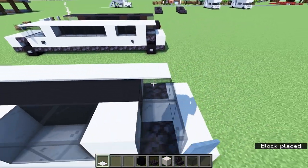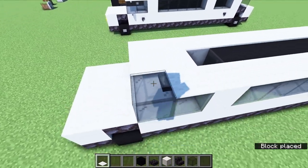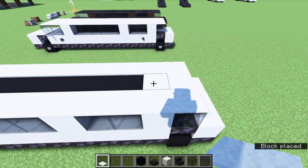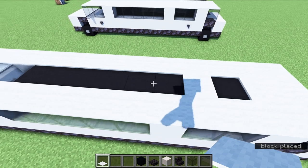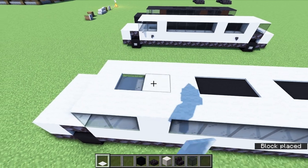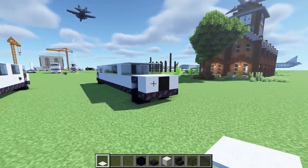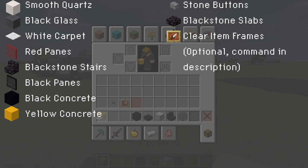Finish this off by placing white carpet around the edge of the roof but don't fill in the middle yet, so it should be looking like this where we have this nice perimeter. Go to the back, place one carpet right here in the middle, leave a one-block gap, then place a carpet, leave a two-block gap, place a carpet, then a two-block gap, one more carpet. Fill in the front that way so we have some sunroofs at the top — and there is the limo itself.